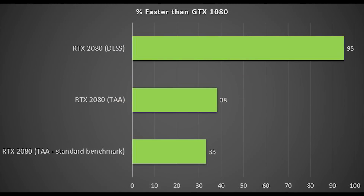The final graph shows the performance uplift you can expect from the GTX 1080 to the RTX 2080. We're looking at around a 30% performance improvement going from the GTX 1080 to the RTX 2080 using temporal anti-aliasing — there's a slight difference in percentage between the normal benchmark and the DLSS-enabled one, not with DLSS enabled of course, still in TAA mode.